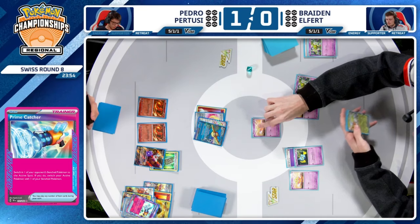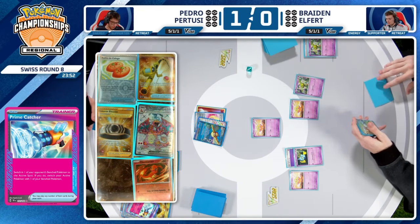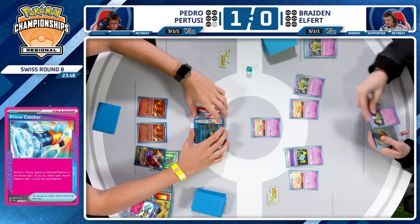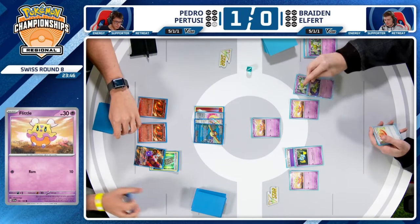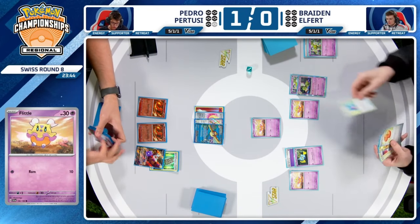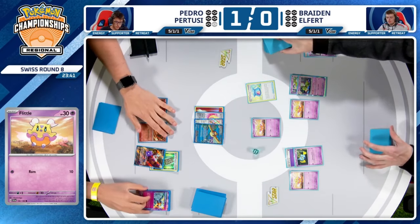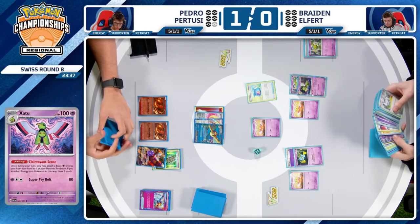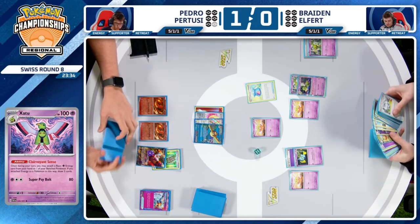What do we think of targeting Natu? I like it. Espathra is a threat, but Xatu makes Espathra a threat. Braden does not have a very good hand — no supporter. He's living on this Capturing Aroma and needs to get a Heads to find the Banette. I think Braden really needed to find Puppet Offering to get back the Iono.